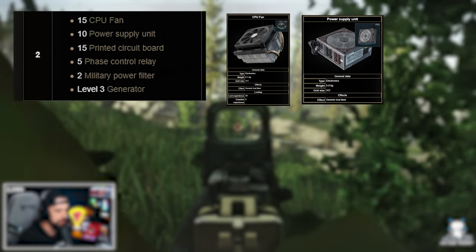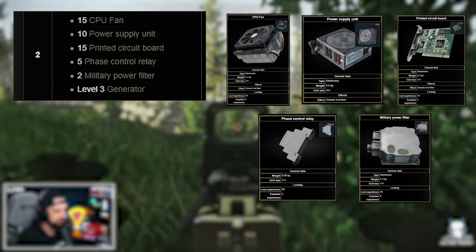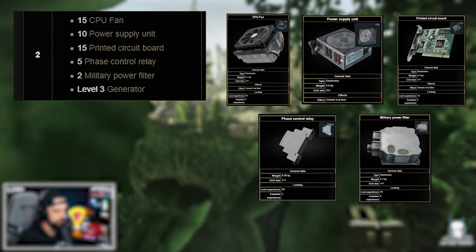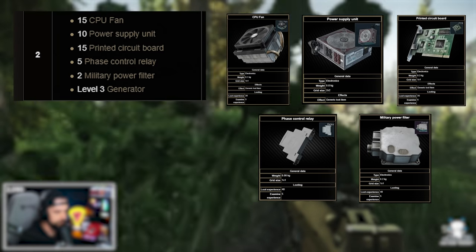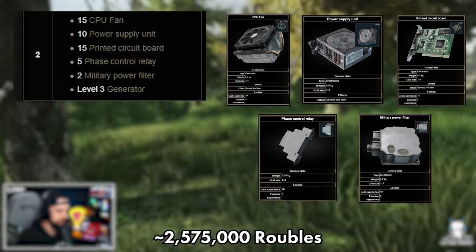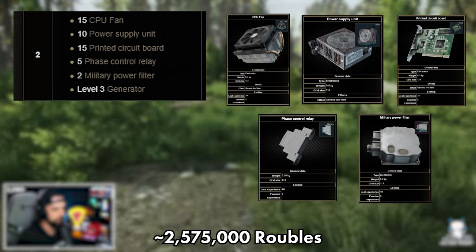To get Bitcoin farm level two, you need 15 CPU fans, 10 power supplies, 10 circuit boards, five phase control relays, two military power filters, and level three generator. The military power filters really throw this for a loop — they are incredibly expensive. That's a great example of something that went from about 50,000 rubles last wipe to upwards of a million rubles this wipe. So the cost is a little over 2.5 million rubles. There are obvious benefits to level three generator — more fuel capacity and the ability to construct even more things in the hideout.